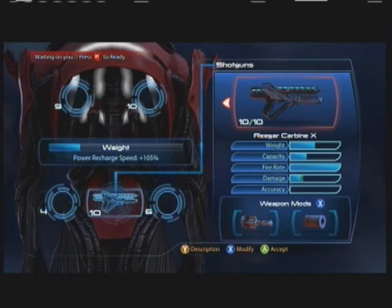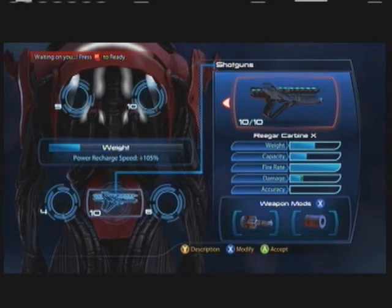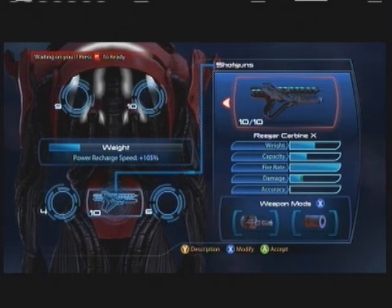It has a pretty good recharge speed even at level 1 — I think it's 100 here — and if you go for some weight reduction talents, it can get up to like 165% recharge. It's really good on anything, not just Infiltrators. You can make short work of basic enemies really easily with pretty much any class. It's good with close-quarters classes like the Phoenix characters, Vanguards, and Vorcha — any melee-based classes.